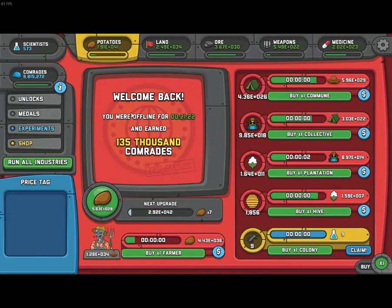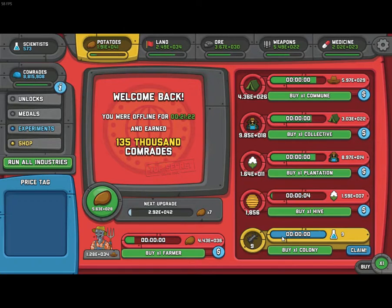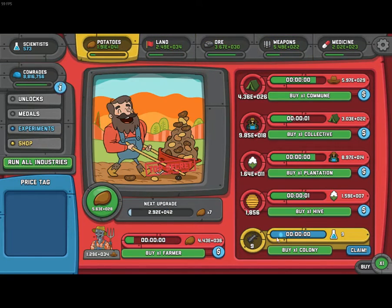The first bug: you're going to need to get the last level output, whatever you call it. Like, for example, Super Highway, Communist IDO, Megadrill, or Colony. Colony is probably the most common one, because it's impossible to get these. So you're going to get the first Colony, then click on the Claim button. As you can see, now we have nine more scientists than before — we have 582 scientists.